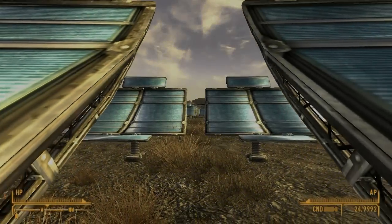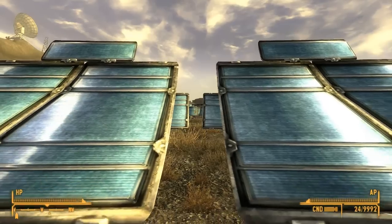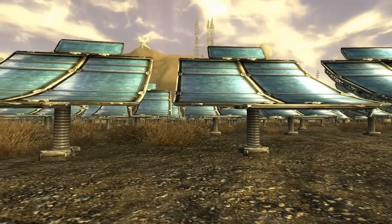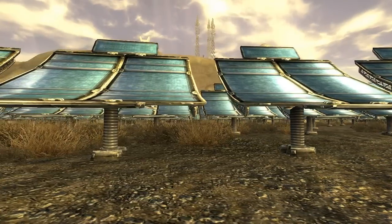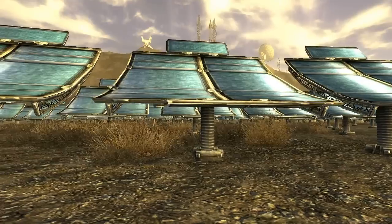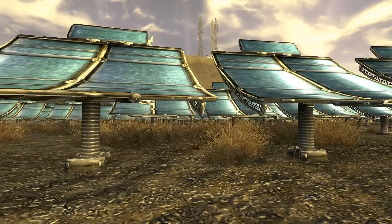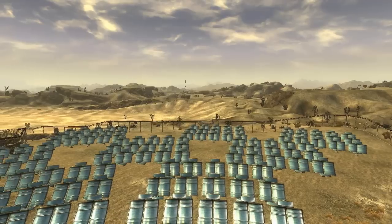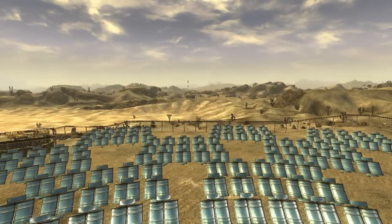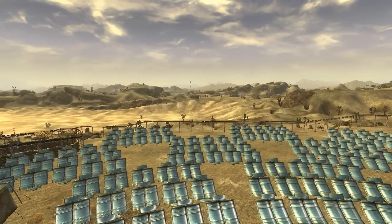When trekking across the Mojave wasteland it's undeniable that just about everyone will be killing countless enemies. While stopping the opposition in its tracks is everyone's priority, how you do so and what you use to reach that end is left to personal discretion. However, like all games in the series, Fallout New Vegas has a host of powerful energy weapons. If you want to indulge your inner cyberpunk and disintegrate or liquefy the opposition, then check out these incredible one-handed weapons in the base game of Fallout New Vegas.